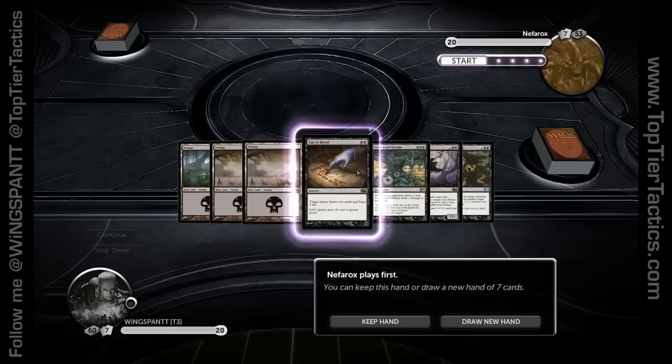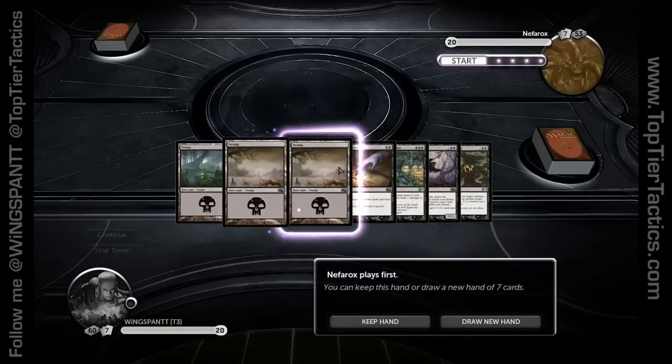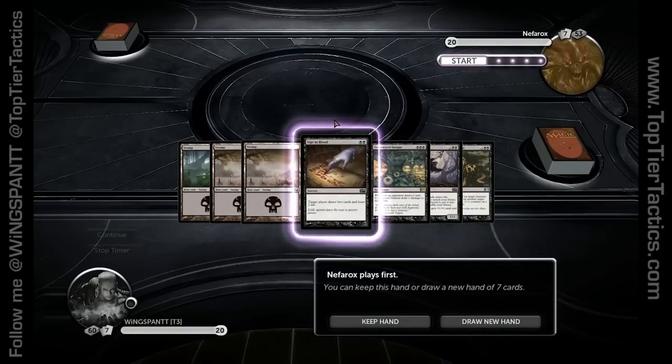Another reason this is a great hand is because we have a card that allows you to draw cards. Not every deck has that, although a lot of decks have cards that let you search your library for something and put it in your hand. So if this hand had two lands but also had Sign of Blood, I might still take it — I can play two swamps, and then second turn use Sign of Blood on myself and draw two cards. That means three more chances to draw a land. I wouldn't get screwed.